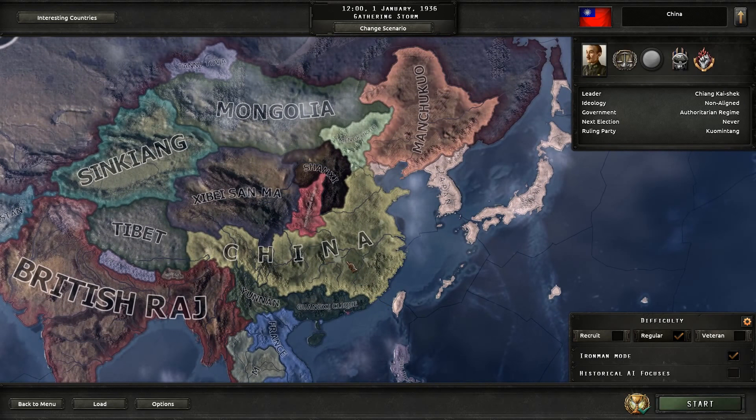Some of the main obstacles of China right away are the threat from the Japanese. They will more than likely and almost always do declare war and start invading mainland China. They're a much stronger opponent at the beginning of the game in 1936, so that's quite a challenge. It is fun to sort of be challenged right off the bat like that.